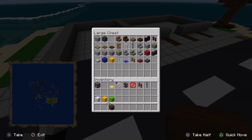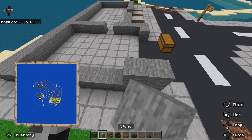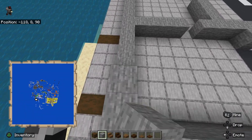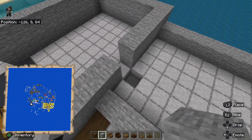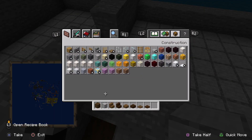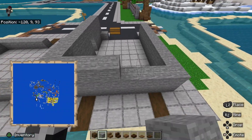Now, grab out your stripped spruce wood, stone, and all of these items. You want to go up on the garage by 3. We've already marked out this, let me just fill that in. Up by 3.